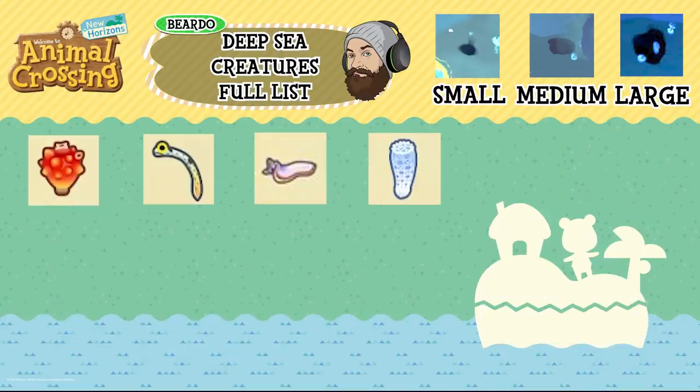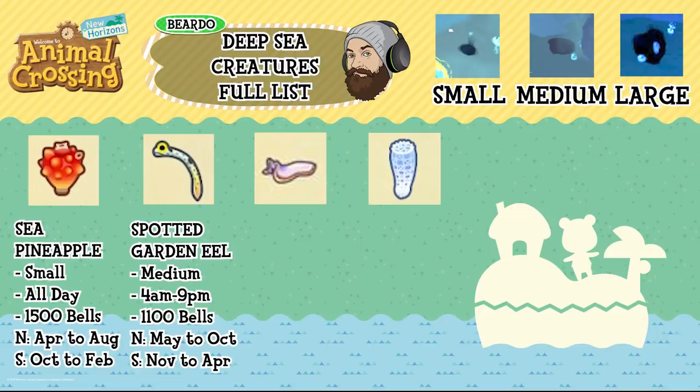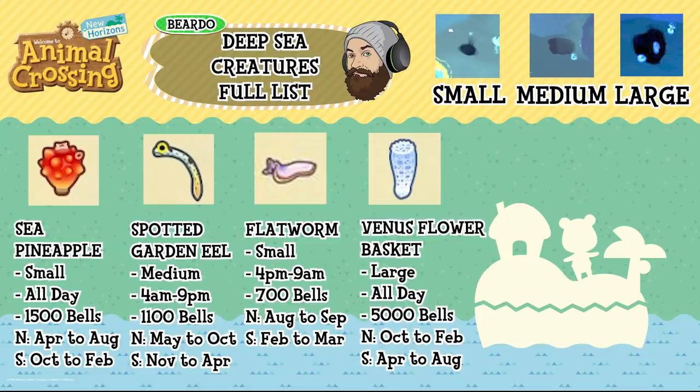The last four are: the sea pineapple, which is a small shadow, available all day, 1,500 bells, north April to August and south October to February. The spotted garden eel is a medium shadow, 4am to 9pm availability, 1,100 bells, north May to October and south November to April. The flatworm is a small shadow, 4pm to 9am availability, 700 bells, north August to September and south February to March. And the Venus flower basket is a large shadow, available all day, 5,000 bells, north October to February and south April to August.